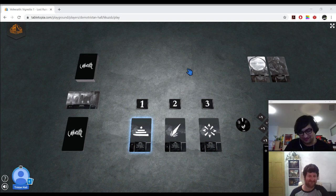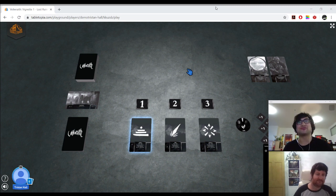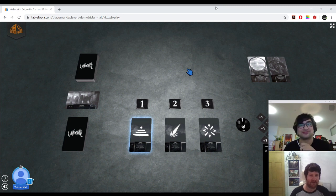I'm Mark from Tabletopia, and I'm here with Tristan Hall, the designer of Veil Wraith, which we're going to have a little playthrough of today. But before we get started, Tristan, if you could just tell me a bit about yourself — I'd love to find out about you as a designer.